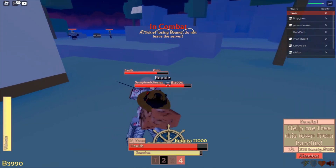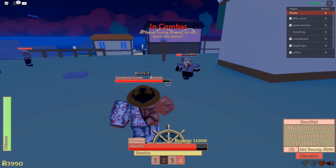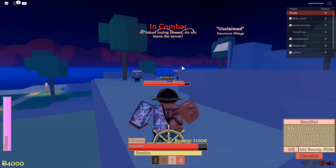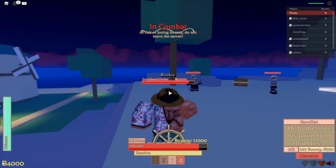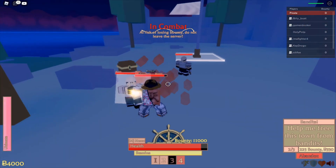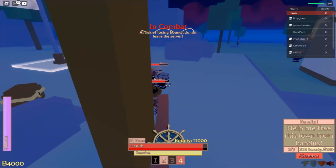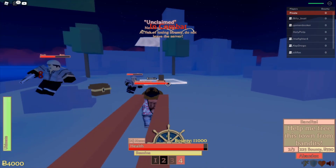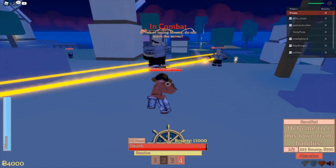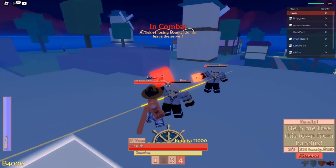The next skill is Gatling. Gatling, as you can see, does one damage, but boom — there's a lot more to Gum, so much more. The more bounty you get, the more you level it up — that's the thing about this game. One thing I don't like is the animations, and the hitbox feels way too close together. It only does one damage the whole time even though I've leveled up my fruit quite a bit.